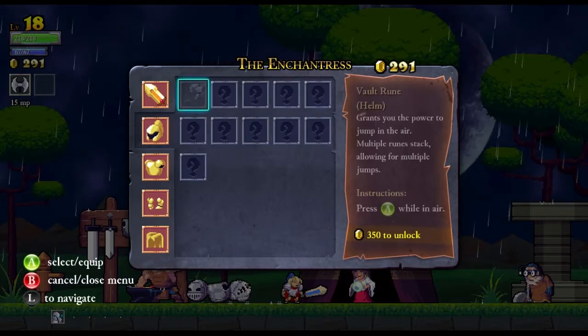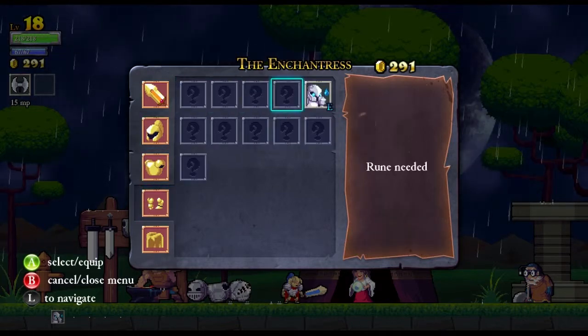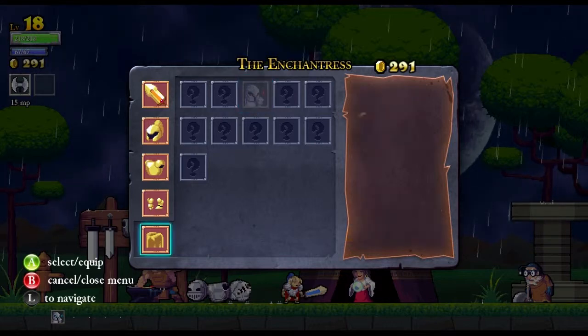Sprint rune, volt rune. Vampire rune — killing enemies drains them of their health, 250 to unlock. Dumb, I should have gone for that.